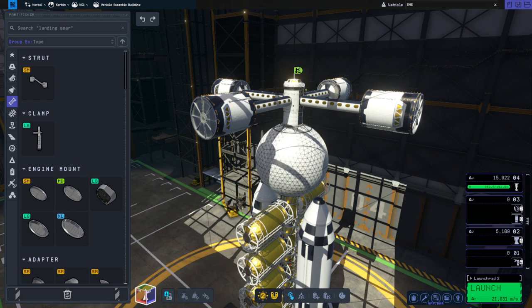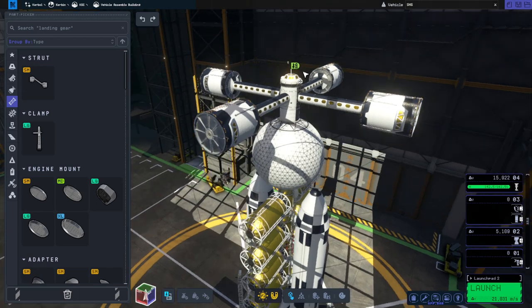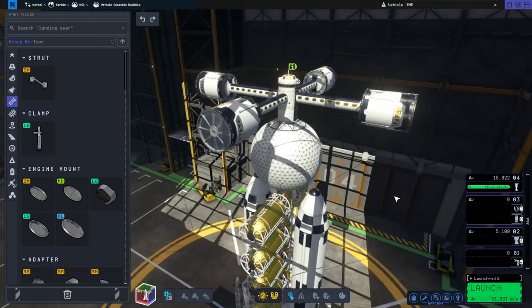Hello everyone and welcome back to Ray's Aerospace and Kerbal Space Program 2, where I've completely abandoned the pretense of elegant design here. Well, it's elegant design once it gets to space — it's just not very elegant as a launch because we don't have this all tucked in a fairing, but it'd be tough to tuck it into a fairing and I don't want to dock it all together. We are just going to launch it like this.